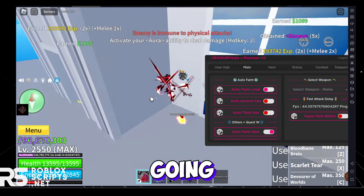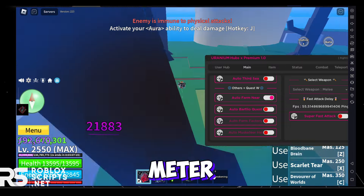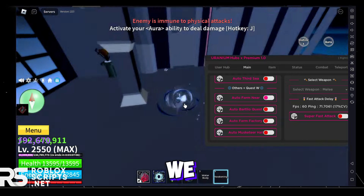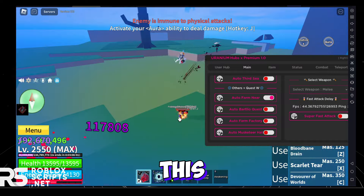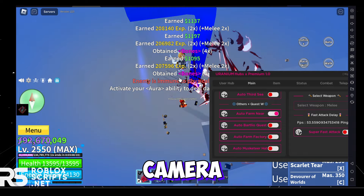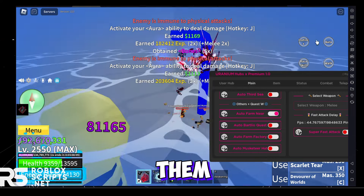There we go, just like that — auto-farming in Blox Fruits Update 20. The auto-farm is pretty quick, obtaining bones and leveling up. My rage meter is up so I can awaken — disable auto-farm first, awaken for Race V4, then re-enable auto-farm. So yeah, that's about it. This emulator is basically like exploiting on PC — you can drag GUIs around and move your camera. That's it for this video, I'll see y'all next time.